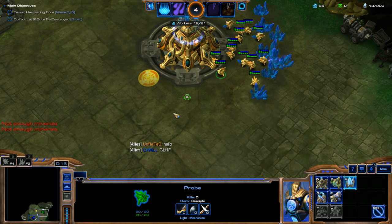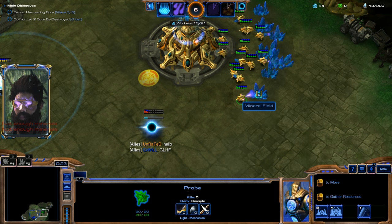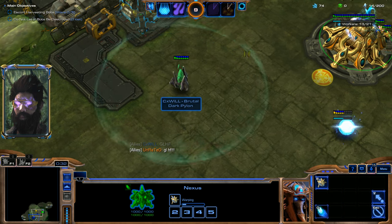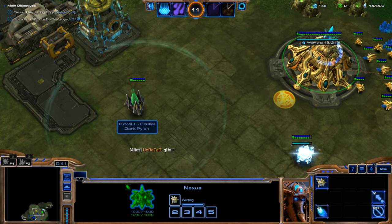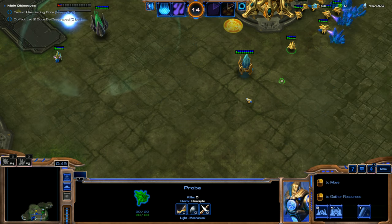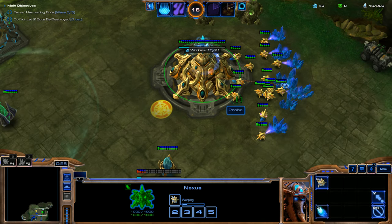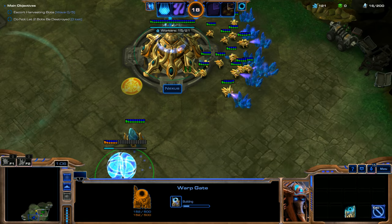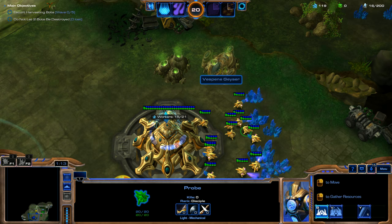I'm making a probe, and then I'm going to throw down a Pylon right away. It looks like our teammate is not using the larger diameter on his dark pylon. So that'll be interesting to see what he's actually going for. We're just pumping out some probes right now. We've got down our first pylon, then we're going to be throwing a gateway in, and then we're going to throw down our first assimilator right away.